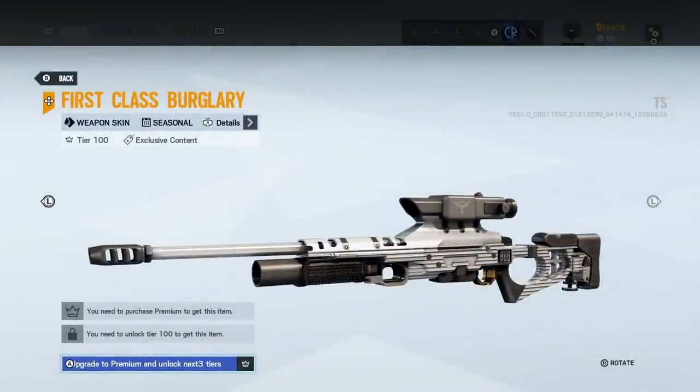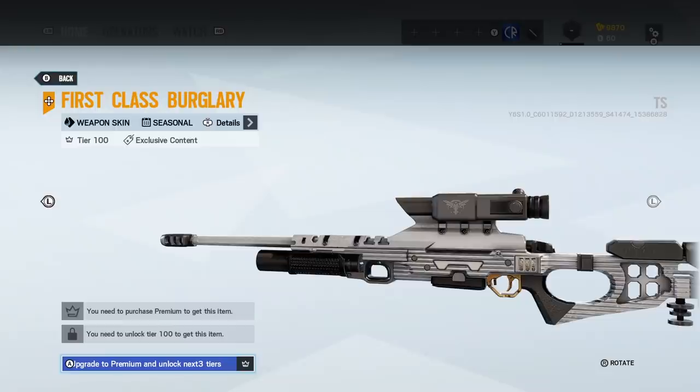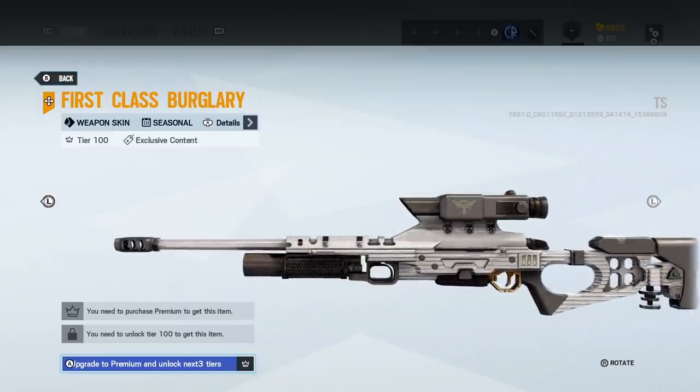And then this is our seasonal weapon skin — shown on a weapon where it doesn't really show it too well. We can see that it's got like a combination lock down by the trigger. I presume that's how it'll look on all the guns.